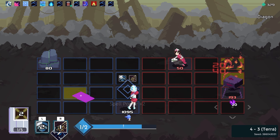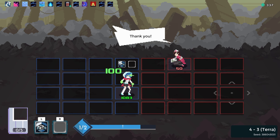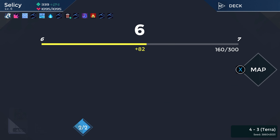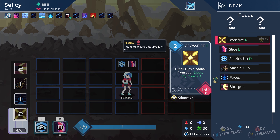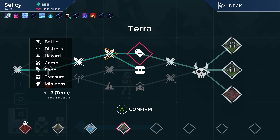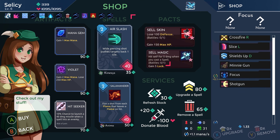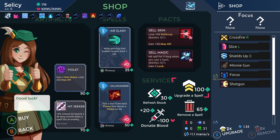That's what I'm talking about right there. Beautiful. Take the heals. Skip these. So we're basically going to have like essentially a four card deck, because Slice will be consumed — Crossfire, Shields Up, Mini... okay we're going to have like a six card deck. Go to the shop.